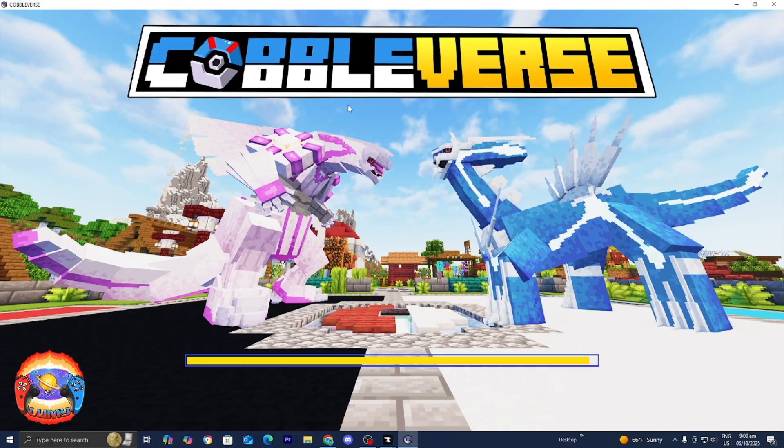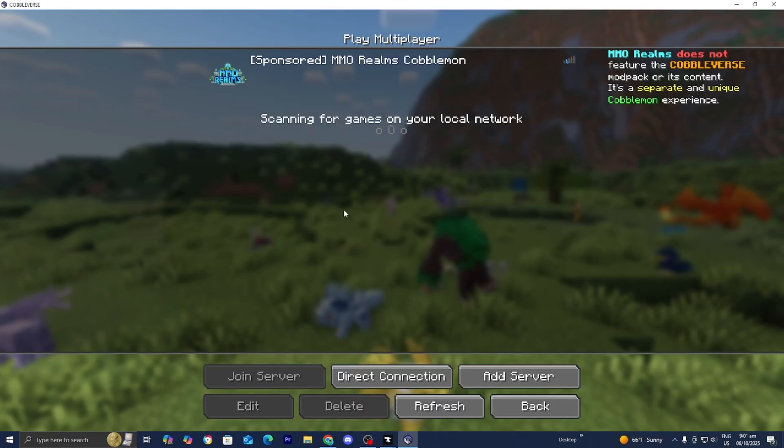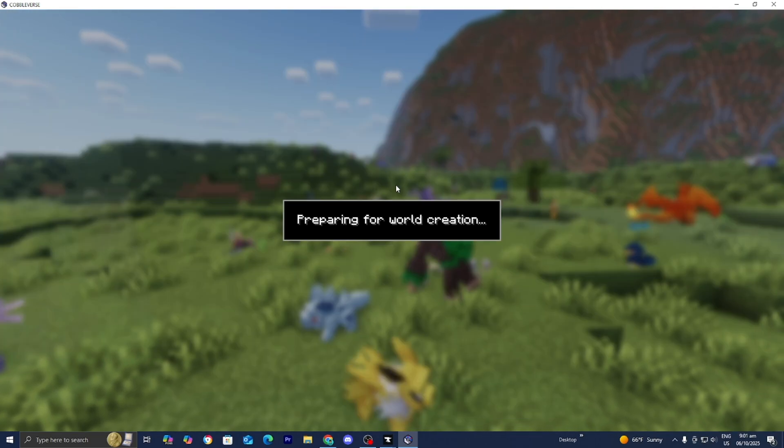As you're able to tell, we do have Cobbleverse right over here — we've got Palkia and Dialga, and this honestly looks absolutely sick. So here we are in the Cobbleverse. From here, you guys can join some servers or create your very own Cobbleverse world, and this is honestly pretty cool.